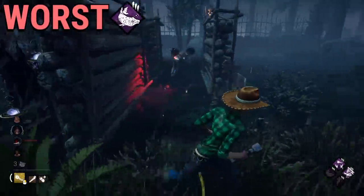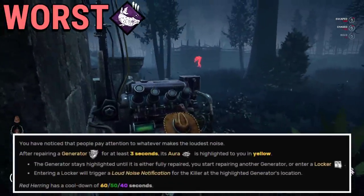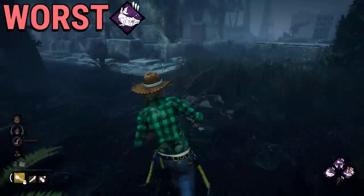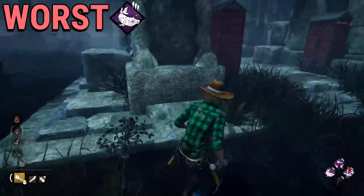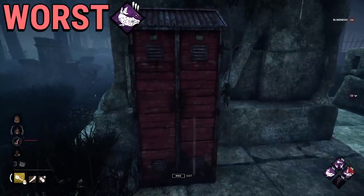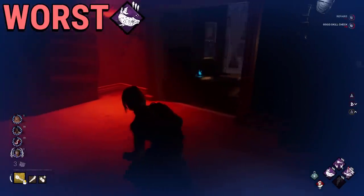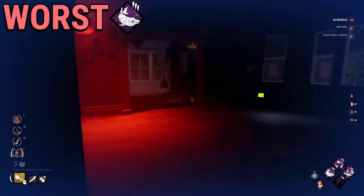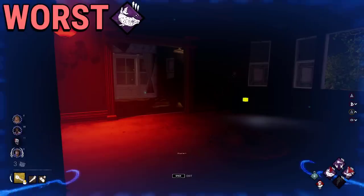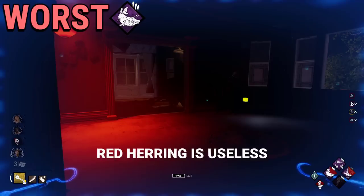The worst utility perk for me is Red Herring. This is one of three trickery-type utility perks where you try to bamboozle the killer with fake information, but out of the three, Red Herring is by far the worst. You have to prepare a generator enough, and then if you enter a locker, that generator gives the killer a fake notification. The problem is that it leads a killer to a generator — and you don't want that, you want killers as far as possible from other gens. Deception is way better because it might trick the killer while in a chase, and Diversion can give you some value without leading any killers to working generators.